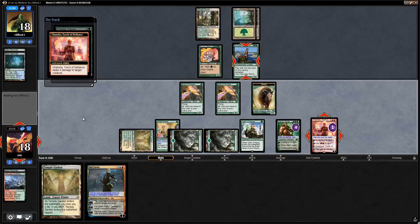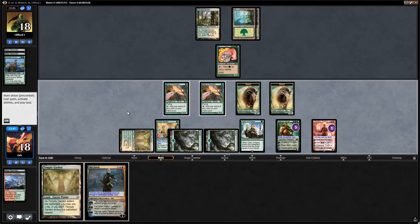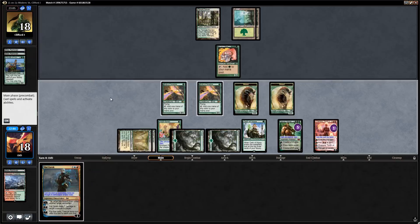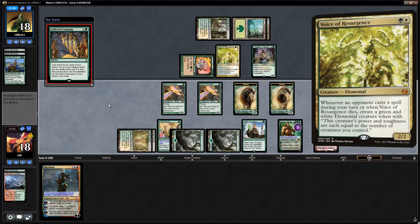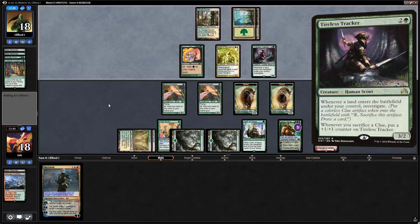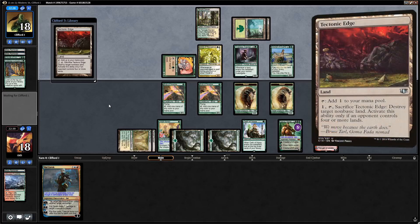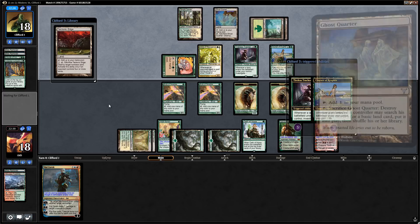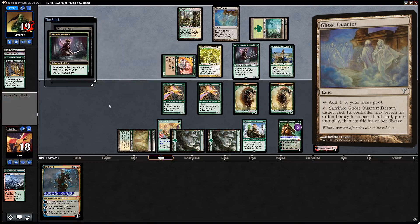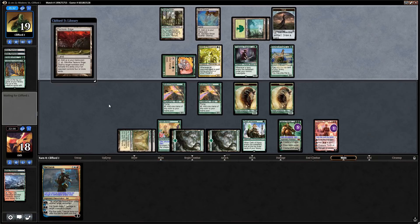Opponent's Collected Company finds Tireless Tracker plus Voice of Resurgence. Tracker versus our planeswalkers is the main matchup now. Opponent finds Tectonic Edge with Courser — can't kill our basic Forest, only non-basics. Ghost Quarter can kill the Forest but gives us a land in return. We note that getting basic lands for Utopia Sprawl early was important here. No attacks from the Tracker; we untap and find Arbor Elf.